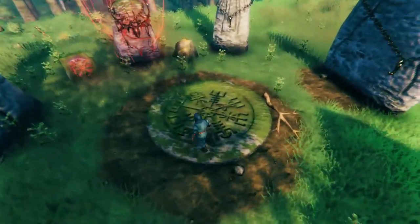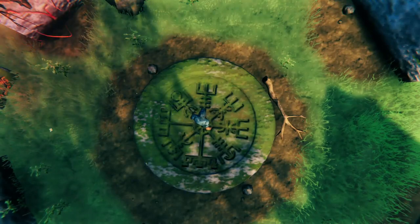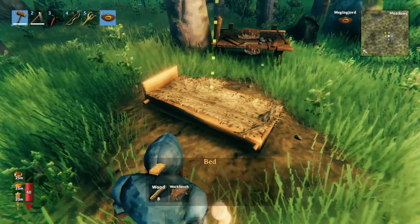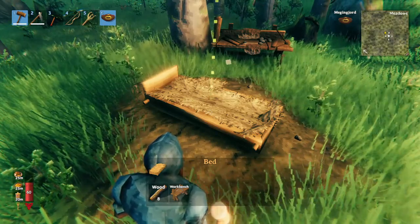When you first start playing the game, you'll spawn in the center of the world, right here. The bed is available very early on in the game, as soon as you start getting wood. After you make a workbench, you'll be able to make a bed for 8 wood.